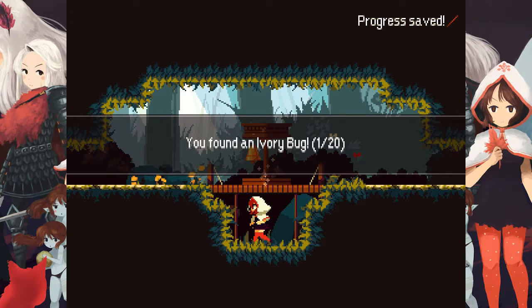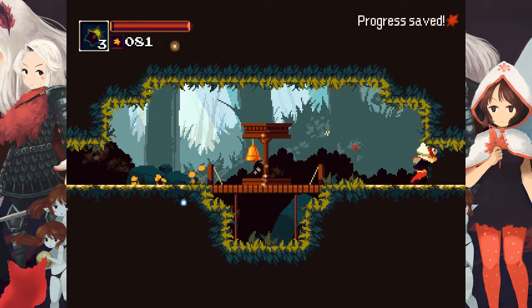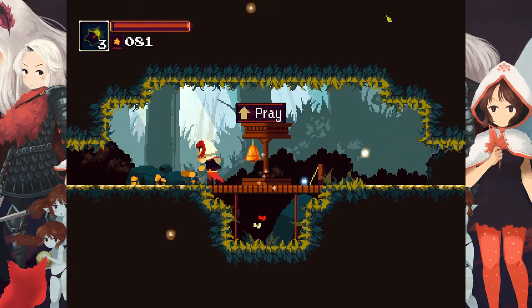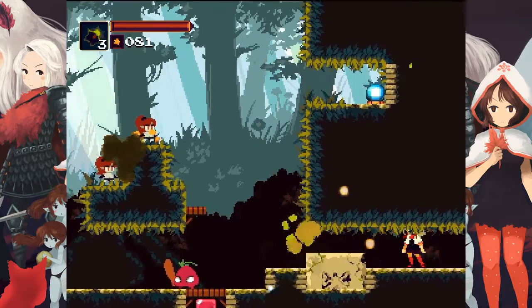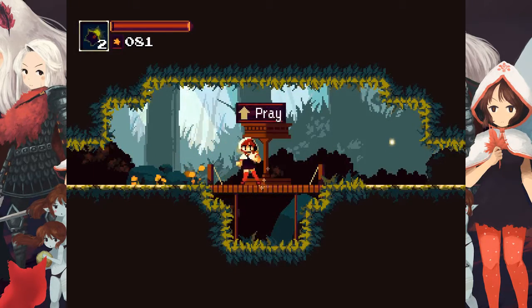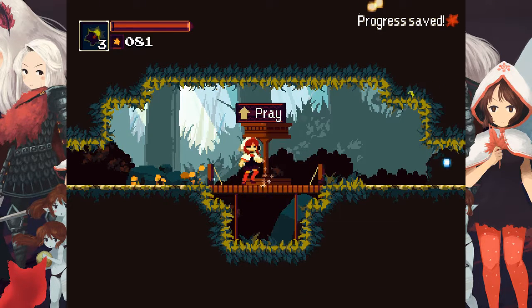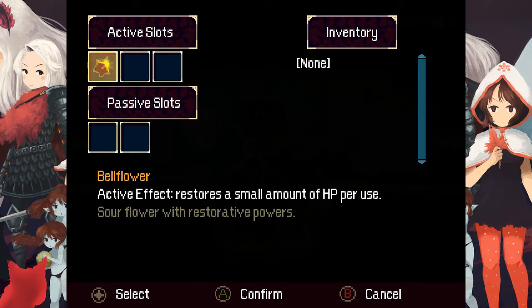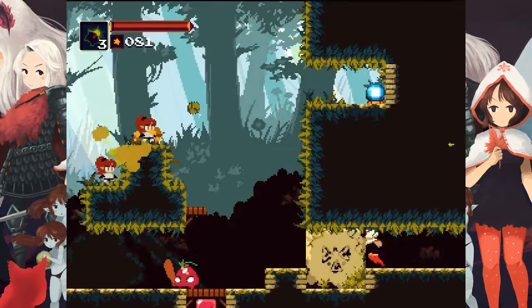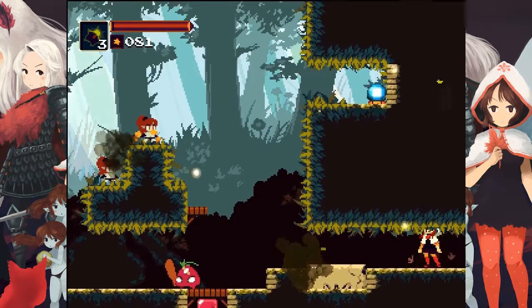An ivory bug — one of twenty. That appears to be a collectible. Let's go the other way before I progress too much further. When I save, I get three bellflowers — that's a cool animation. So that's like a permanent thing — it's like your Estus Flask from Dark Souls, a permanent thing that refills. Presumably it will be upgradable in the future. Probably every one you find gives you three more.